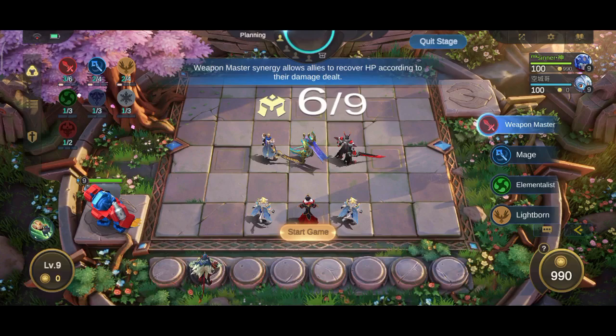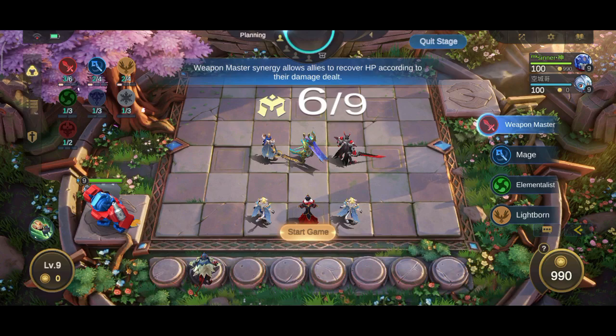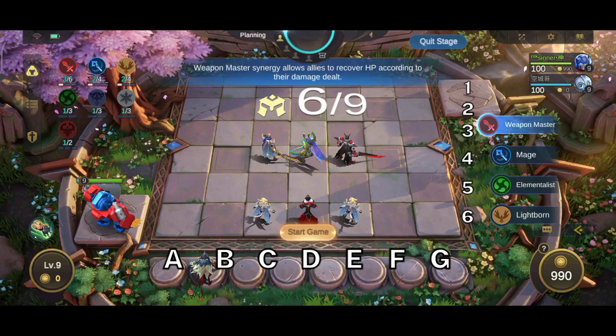Number one: place melee heroes on the front row and ranged heroes on the back row. This is the most basic rule every player should know. Heroes with heavy crowd control abilities like Tigreal, Gaultkacha, and Belerick should be placed at the extreme front of the formation — that is, on squares C4, D4, and E4. I will use chess notation a lot in this video, so here is the board with every square marked. Horizontal squares are alphabetical and vertical squares are numerical.